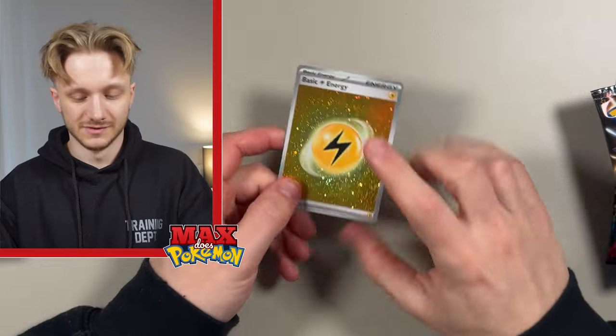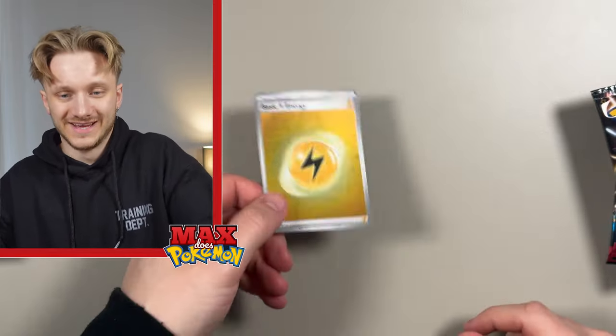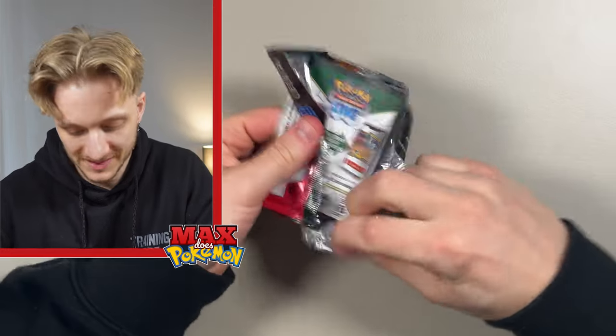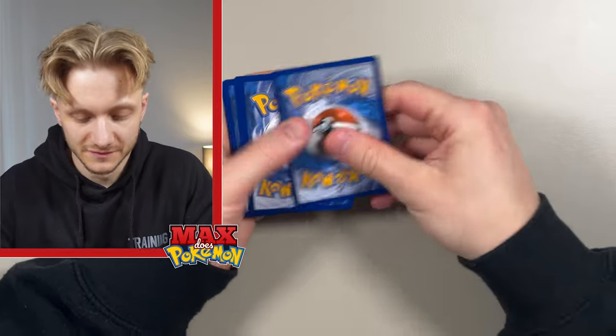Let's flip an energy card — this side will do 151, this side will do Paldea Fates. Paldea Fates it is. That worked surprisingly well. This goes to show people should carry cash around with them and not energy cards. So yeah, starting off with Paldea Fates.